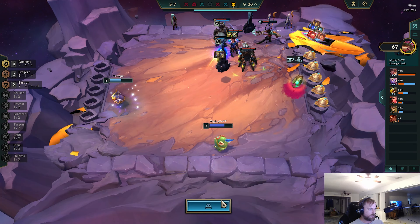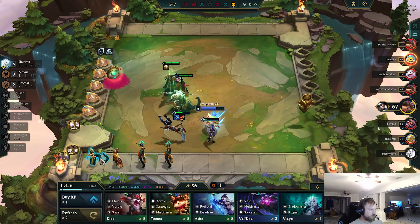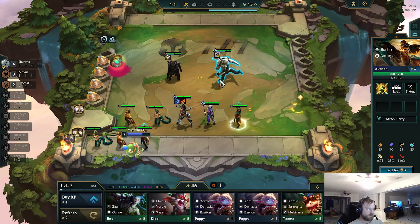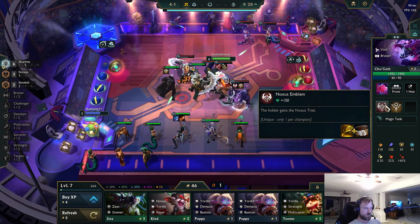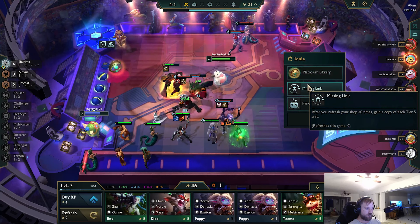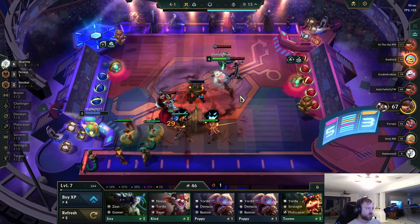We have 3 Piltovers and a Deadeye player. Sword, belt, and gold — has to be worth it to level. Try and save some health. He's a backline — we have a lot of backliners here. Zeke's. He has Noxus and a Shurima emblem. How did he get the second emblem? He got the spat off Garrus Hill.